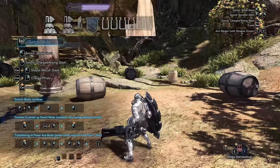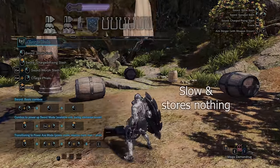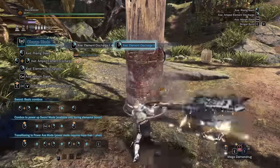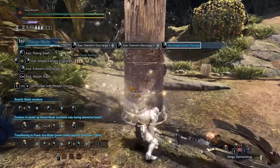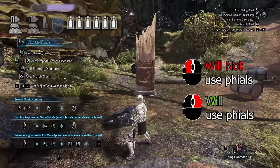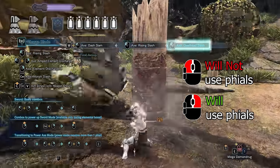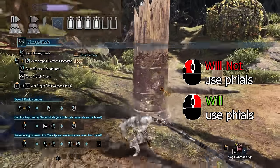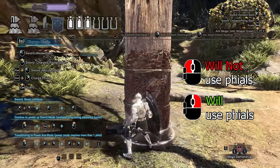Trying to store phials without reaching at least yellow bottles will result in a slower animation that stores nothing. Phials can be used in different ways, but are primarily used to deal extra damage with axe attacks. However, not every axe attack would interact with phials. To put it simply, all left mouse attacks in axe mode do not interact with phials, while all right mouse attacks in axe mode will consume stored phials to deal phial damage.